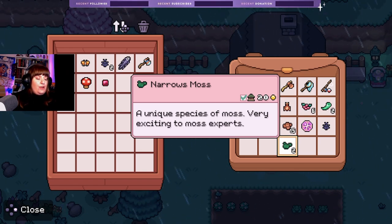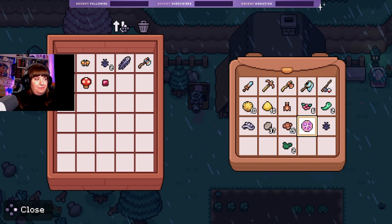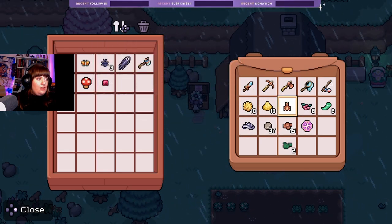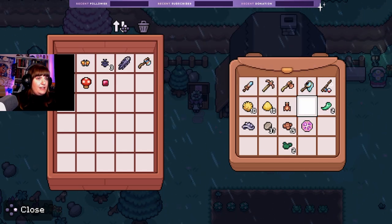It doesn't say we need it for crafting but why do I feel like we will? Get rid of you — craft, craft, sell.